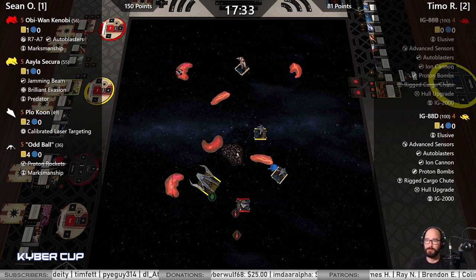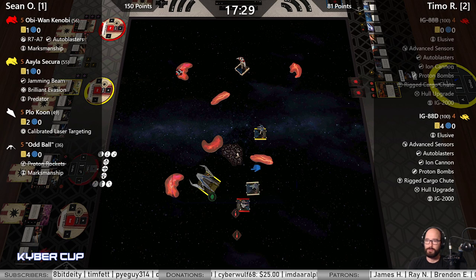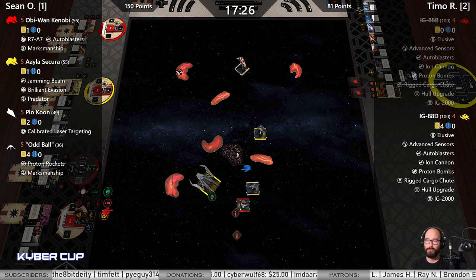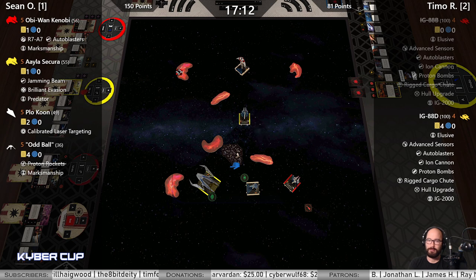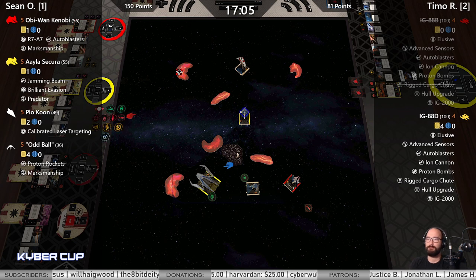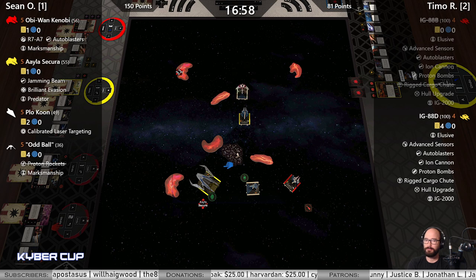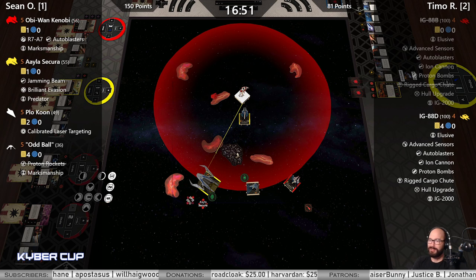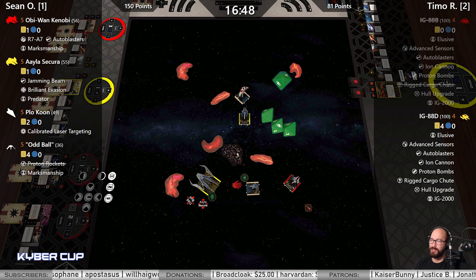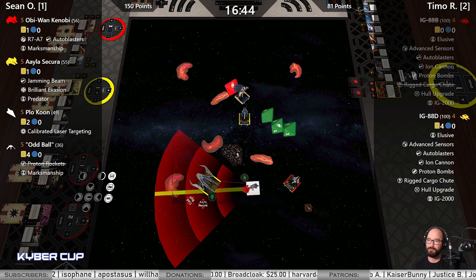Hard one from Plo, goes for a boost. Would he dare Talon roll Obi now? No — three bank, relieves one stress, has one remaining. Aayla turns away, goes for a purple lock — going for the lock on Oddball. Plo at range one, bullseye — three dice with a guaranteed focus.